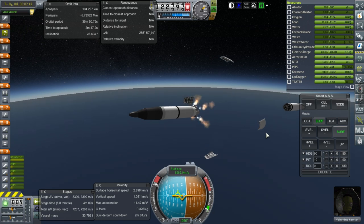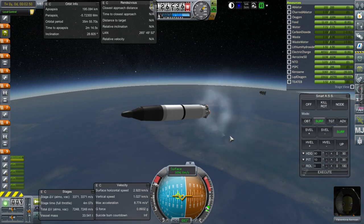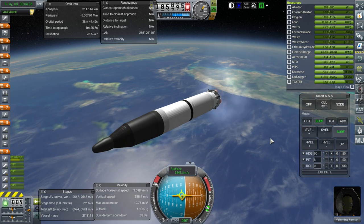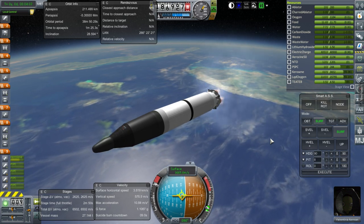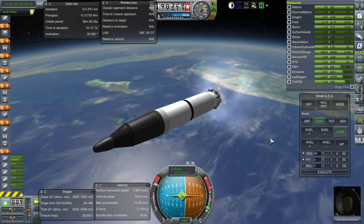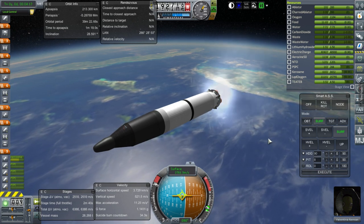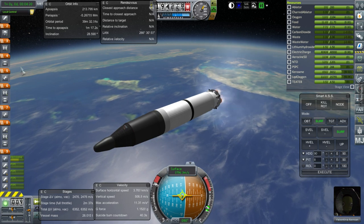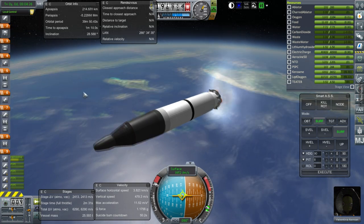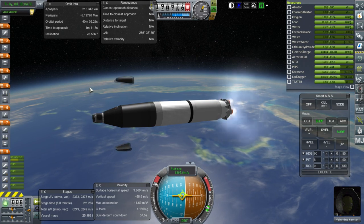Ignition, ignition is good. RD-0110 is active. Should this stage fail, we should now be able to abort to orbit with the next two stages. I think it should be safe to discard the nose cone — off it goes.